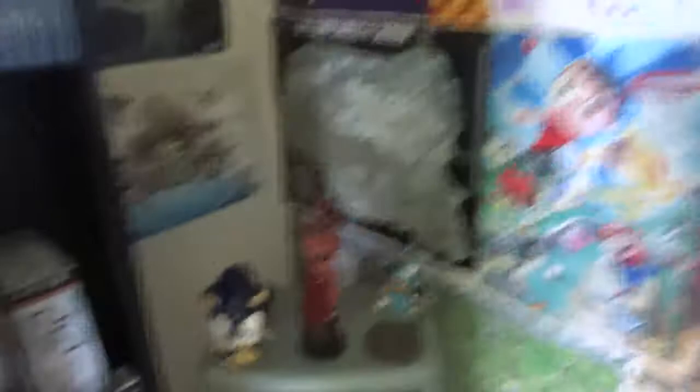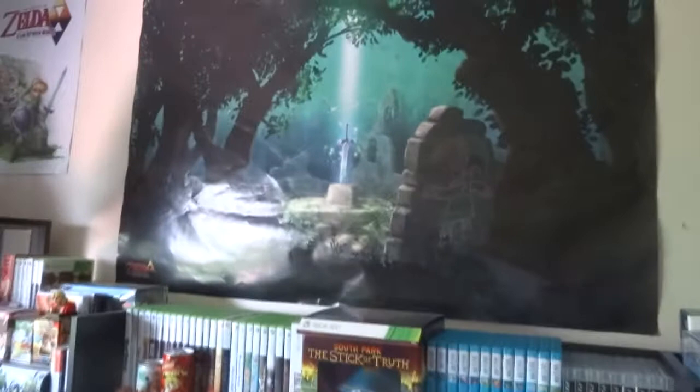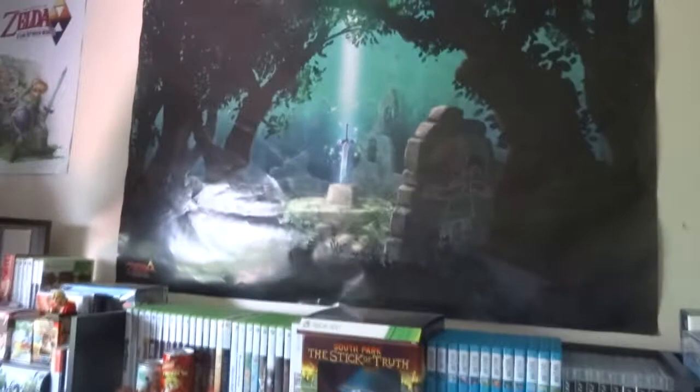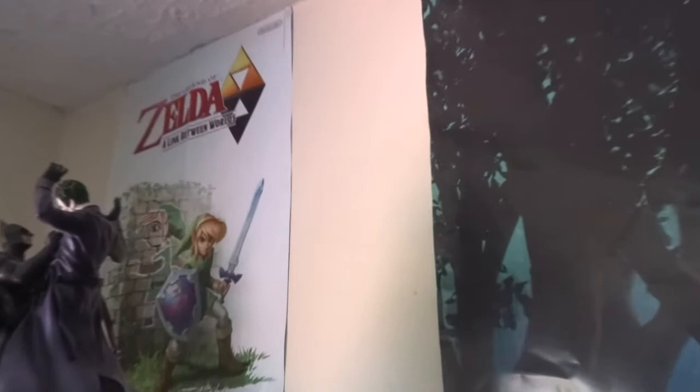Now we have some Zelda posters on the back wall. We have Link versus Ganon - the Ocarina of Time iteration - then Twilight Princess, then the Wind Waker poster. And this is the 3DS version Link Between Worlds poster - an absolutely huge poster. There's also a few sneaky ones: a Link Between Worlds one up here, then Majora's Mask featuring Fierce Deity Link. On the other side of that double-sided one is Skull Kid - both sides are cool, but because I already have some Skull Kid ones, we display Fierce Deity Link.